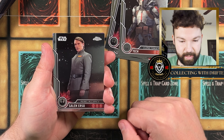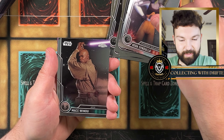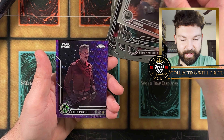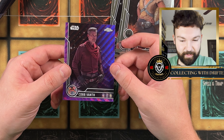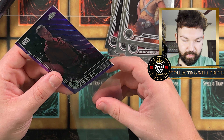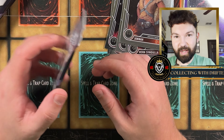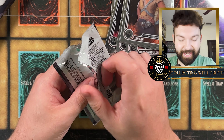Second pack: we got Galen Urso from Rogue One, Hera Syndulla from Rebels, a Mace Windu — Windu is my favorite. We got Jenna and we got Cob Vanth from The Book of Boba Fett as our purple wave foil. Let me get a sleeve for him. Very cool, I actually like the character — he's pretty cool. It's a very nice card. I don't mind it. It's not one I'd go out and buy, but at least it's not a dud like a sequel trilogy character.